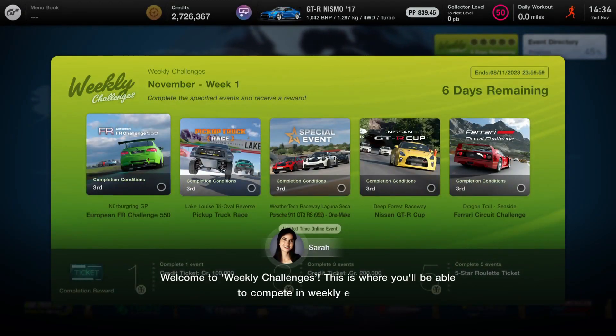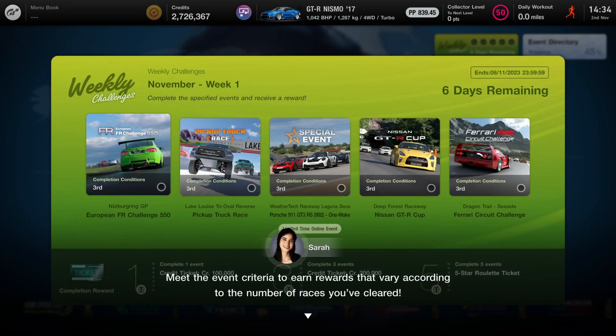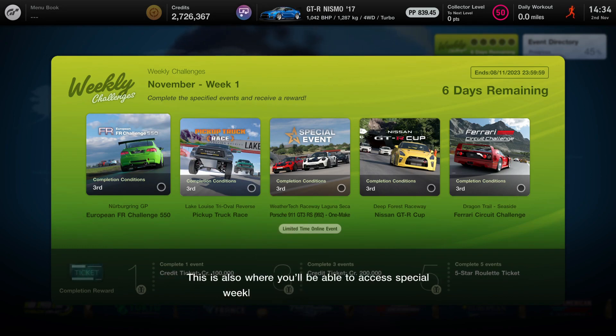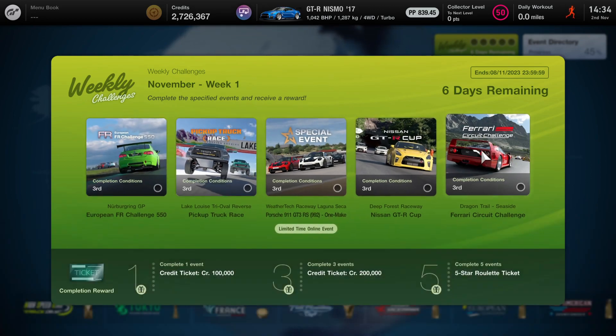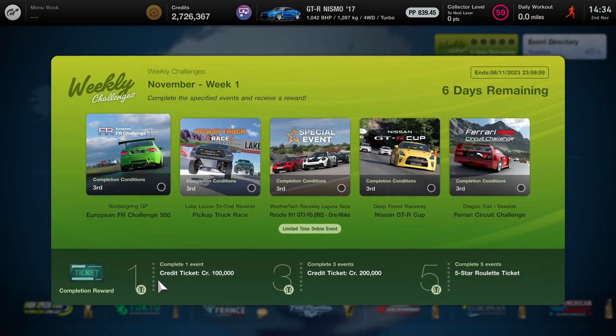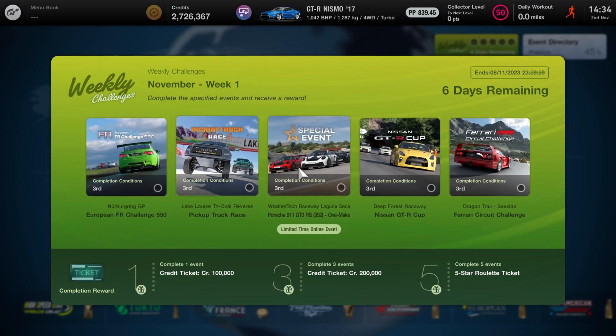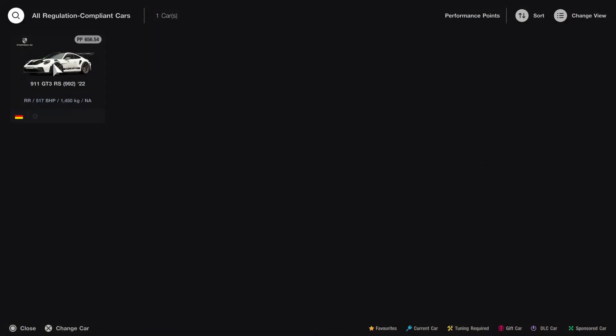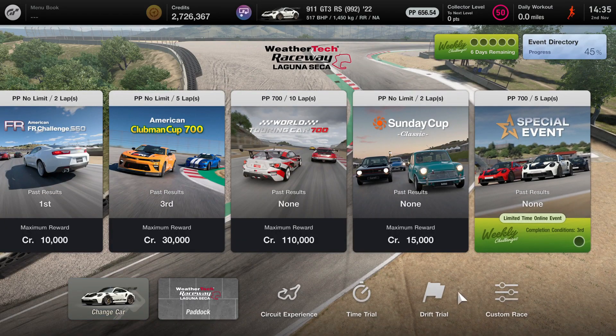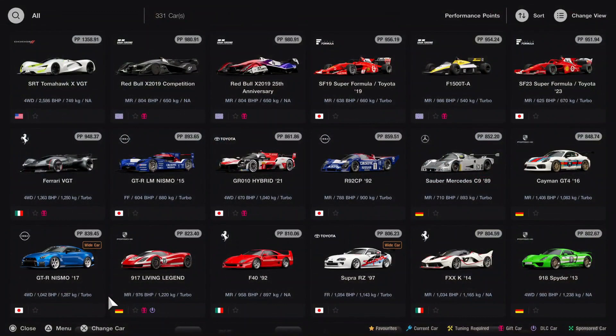What is our weekly challenge? This is where you'll be able to compete in weekly events — meet the event criteria to earn rewards according to the number of races you've cleared. You can also access special weekly limited time online events, so be sure to drop by each week. If I complete one event I get a 100K credit ticket, complete three and I get 200K, and if I complete five of them I get a five-star roulette ticket. These are short races, and I get 81K as well from the online event.